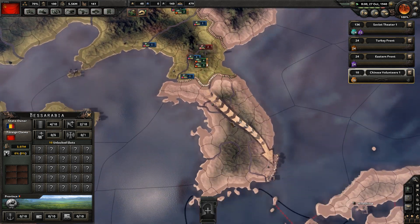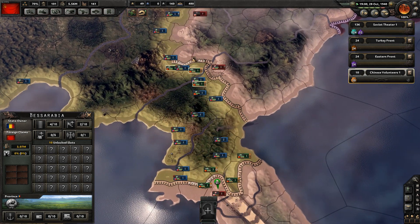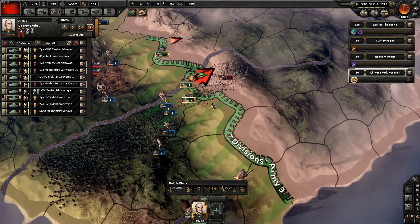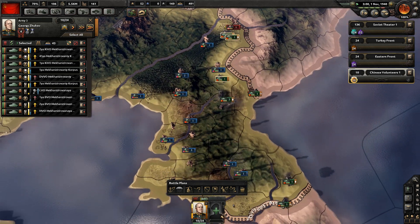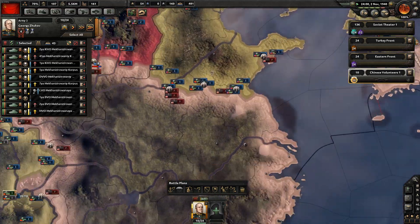We're pushing them back into Korea right now. I don't think there's many divisions down here. What we'll do is tell them to be aggressive. Even though they don't have an attack plan, because they're unaggressive, they see an opportunity to attack so they're going to attack anyway. This will also mean they'll attack quicker into an actual order that I've given them.